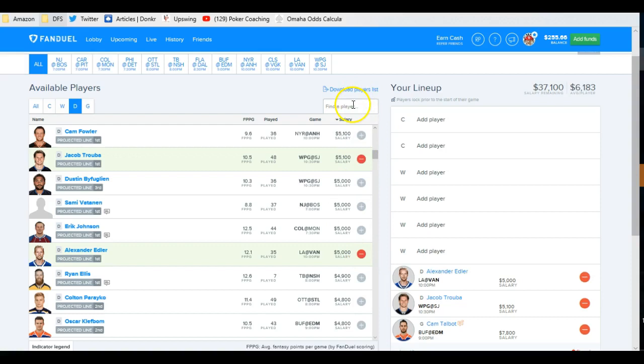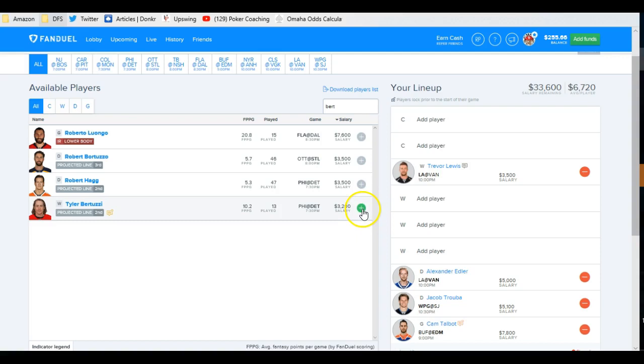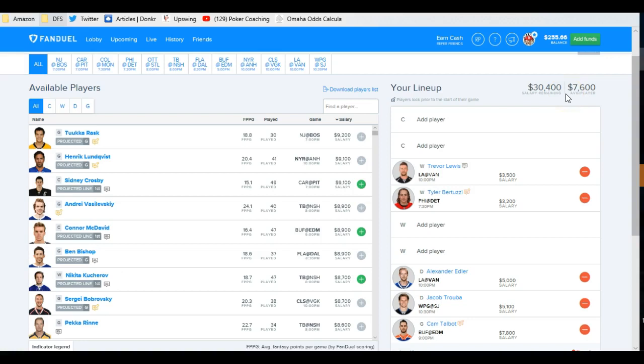This might be where I start with my value. So I'd prefer Edler even over Ellis. The other ones we already knew about: Trevor Lewis and Bertuzzi. What I'm doing is plugging in my value plays so that I can pump my average salary per player up. I've got $7,600 to work with. I'd be comfortable with these two guys, and I might want one of these. Let's see what happens.